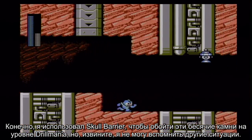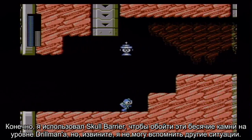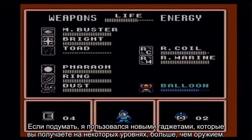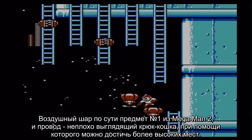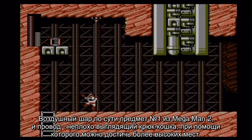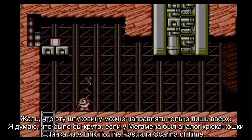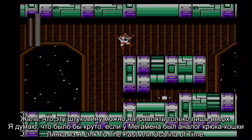I may use the Skull Barrier to get past the annoying rocks in Drill Man's stage, but I can't think of any other situation. I think I used the new gadgets you acquire in certain stages more than the actual weapons. The balloon item is pretty much just Item 1 from Mega Man 2, and the wire is a pretty cool grappling hook which you can use to reach higher areas. I only wish you could aim it somewhere other than straight up — it would have been sweet if Mega Man had something like Link's hookshot.